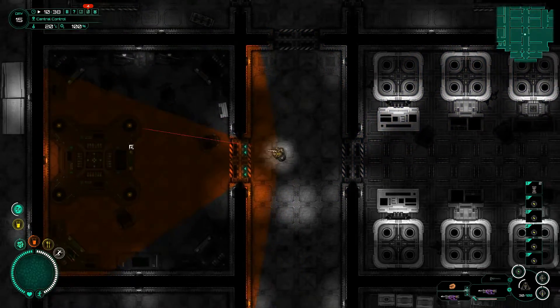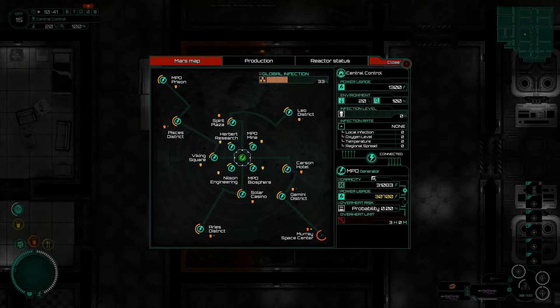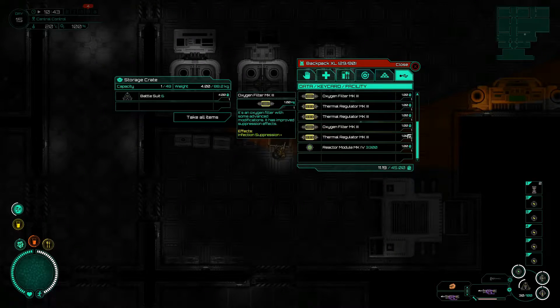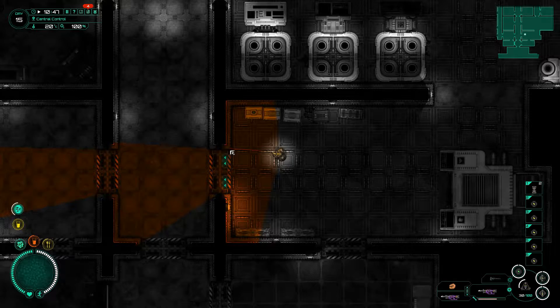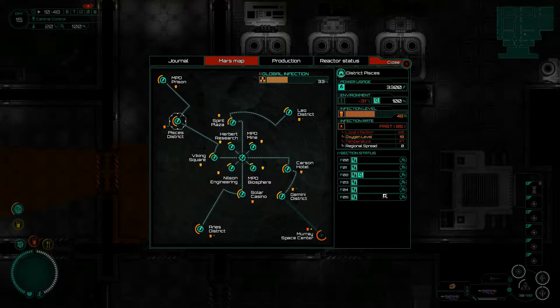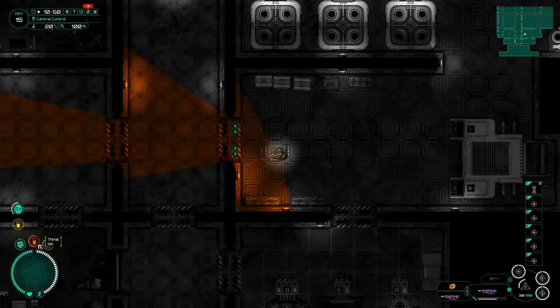Let me just check this real quick. We don't need to install a new reactor module just yet, so let's not do that. Instead, let's just place it in here for now. We only need the oxygen and the thermal with us, we don't need all of those. And grab something to drink as well, apparently.